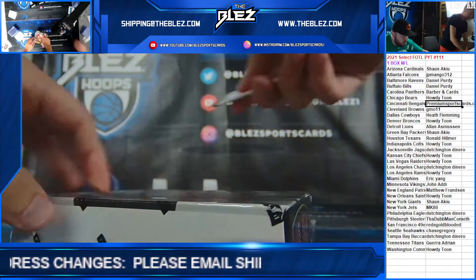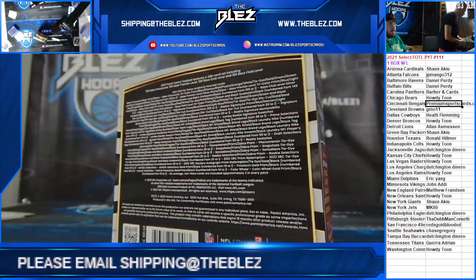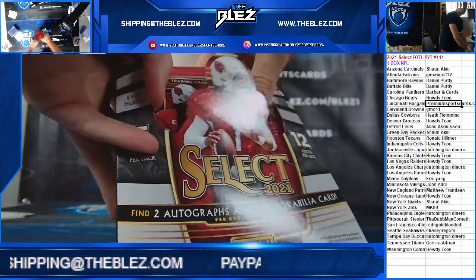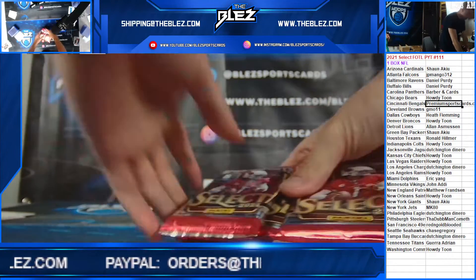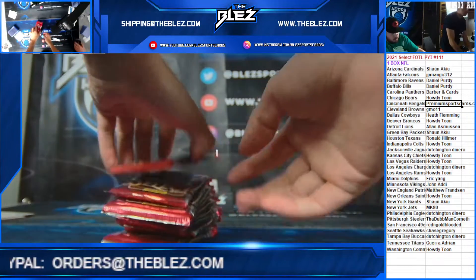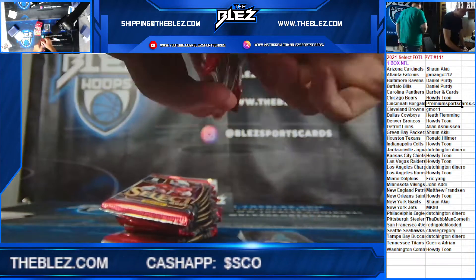This is PYT-111, select F-O-T-L — the Tiger or the Orange Pulsar? Come on, let's see some stuff. Take your 112, people want to do 112, keep it on the screen.